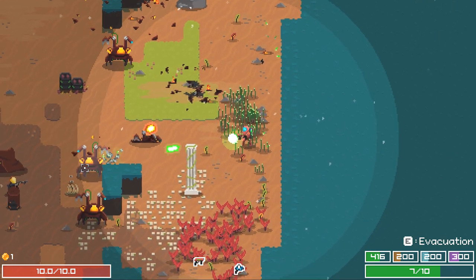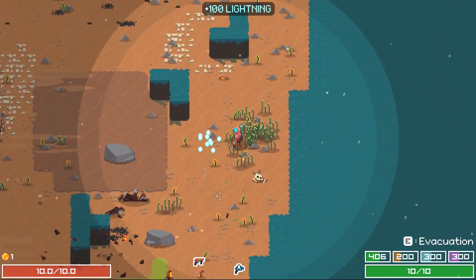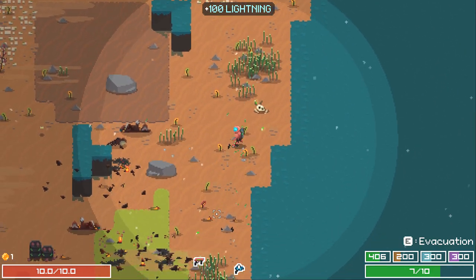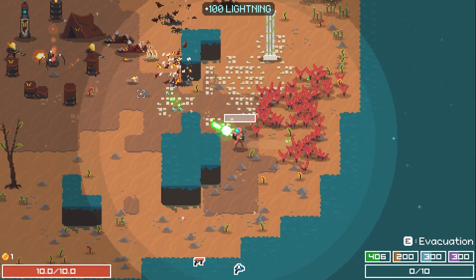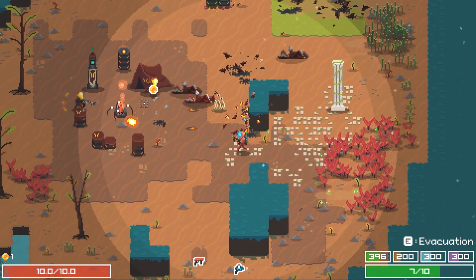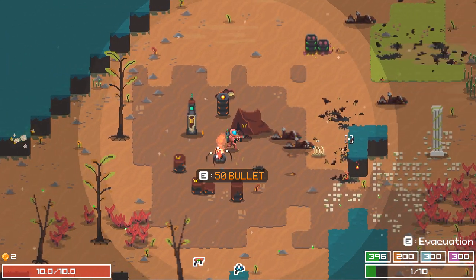I'm actually finding the basic laser pistol to probably be the most workable, accurate solution for me right now. Get out of here, bug. Get a little bit of ammo, blow up that enemy station. There we go.